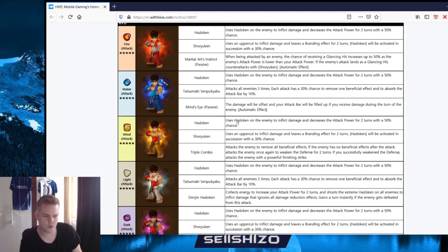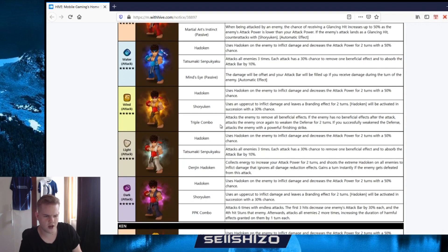The wind one: Hadouken sure you can again - triple combo. That's attacks the enemy, removes all beneficial effects; if no beneficial effects after the attack you hit again with armor break; if you successfully do armor break you hit him again. It's pretty much like a wind Deathness - a wind Deathness on a multi-hit. So that could matter as well but like multi-hitting Deathness kind of.